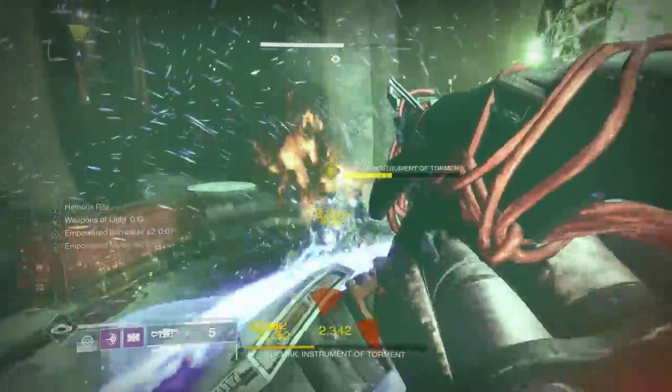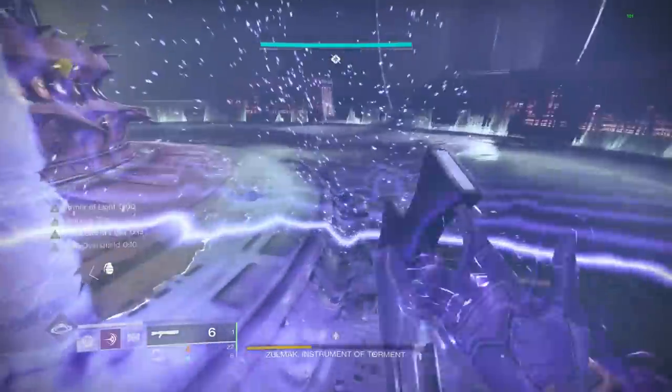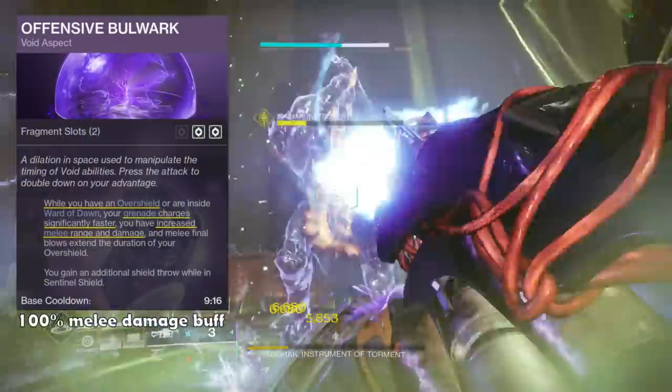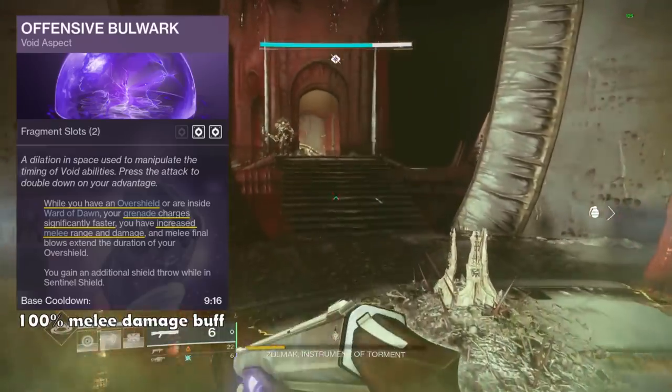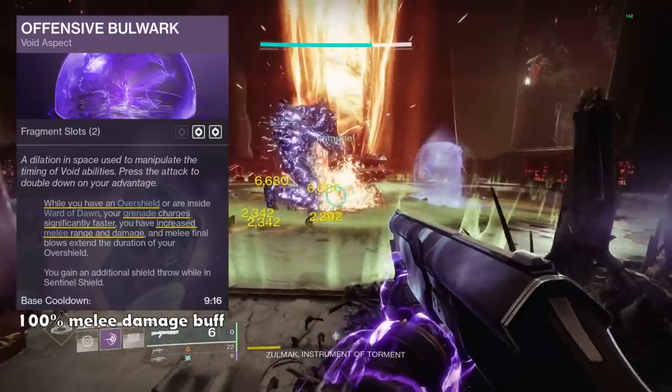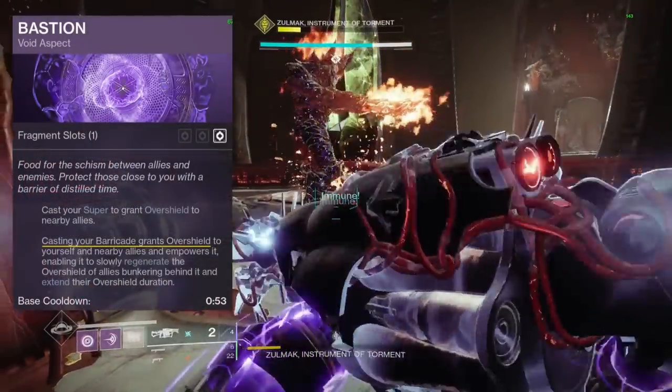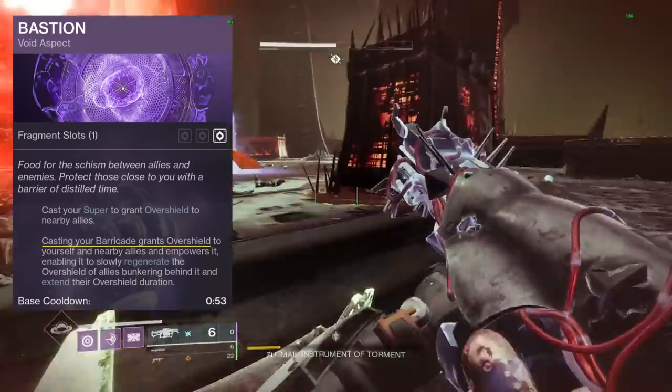Let's start with the subclass. I'm running the new Titan Void 3.0 with the aspects being Offensive Bulwark, which increases the damage of my melee by 100% and increases grenade regeneration while having an overshield. This is perfect when paired with the Bastion aspect, which allows your barricade to give you an overshield.